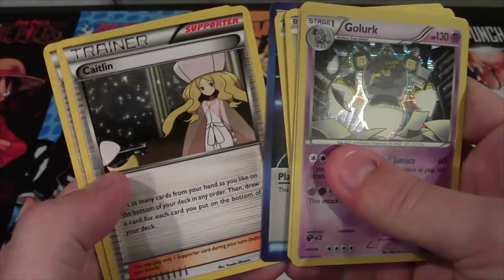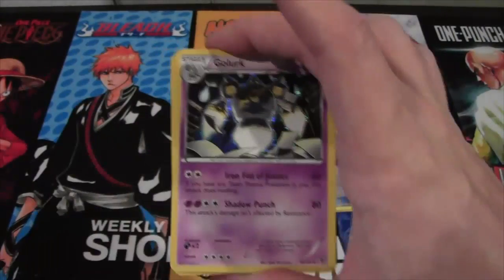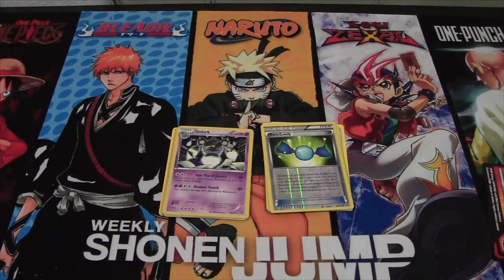This one is Plasma Energy. Caitlyn and Cover Fossil — I couldn't read the name, the way I'm looking through the camera. So yeah, out of two packs that seems pretty cool. We got a holo and a good reverse, so that's a win in my book.